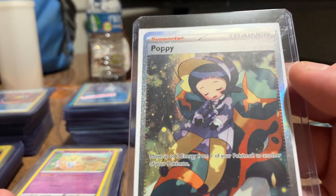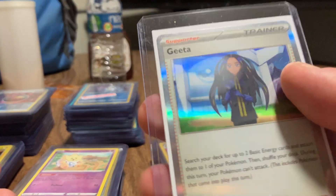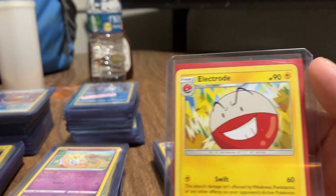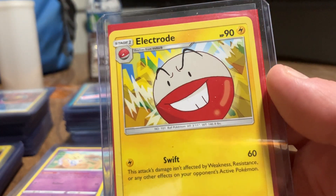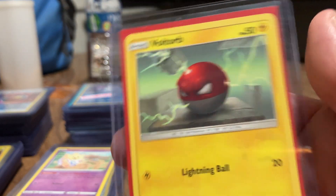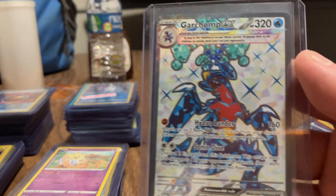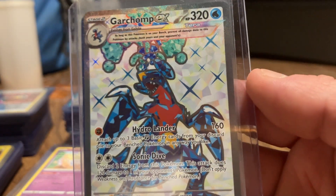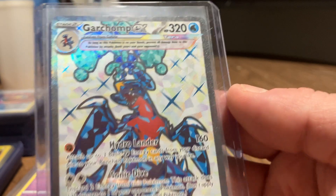Here is Popplio. And Gothita. Here's another art for Electrode - he's pretty happy in this one. And another art for Voltorb - looks pretty mad in that. Here's another one that's probably worth 45 or 50 bucks. This is a Garchomp EX.